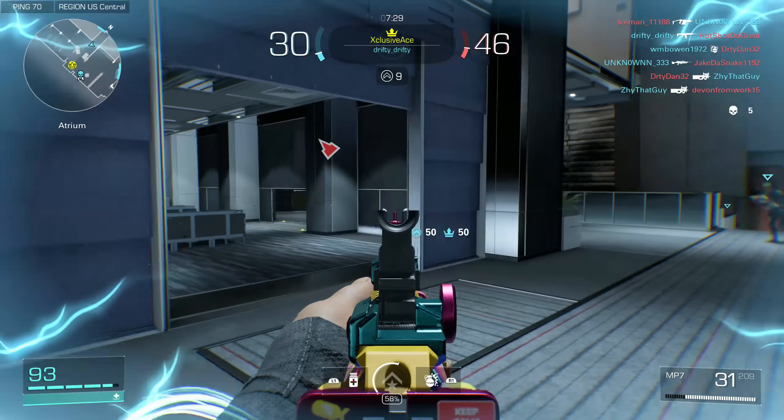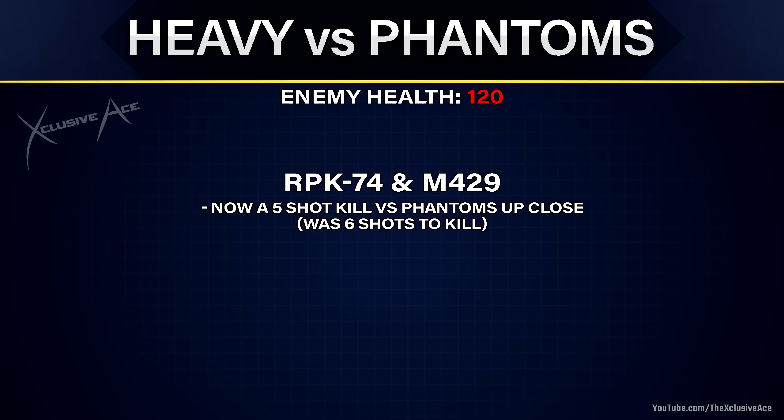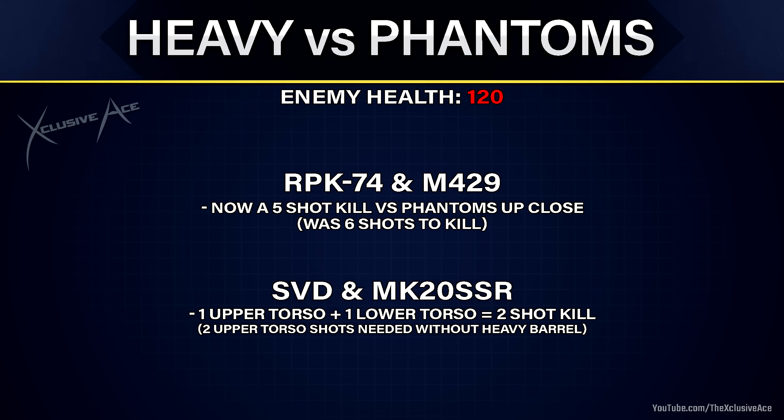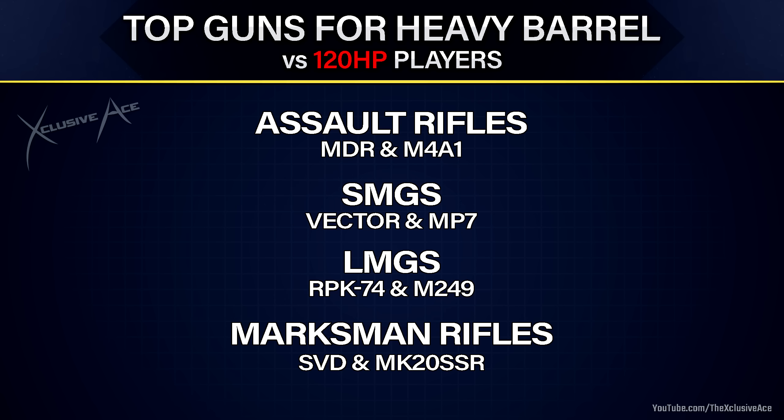A couple of LMGs do benefit against phantom users with the heavy barrel: the RPK-74 and the M249. Both will be a five-shot kill to the body up close versus phantom players, whereas without the heavy barrel they're a six-shot kill. Both marksman rifles once again benefit against phantom players with the heavy barrel — without it, both shots must hit the upper torso for a two-shot kill, but with the heavy barrel only one of those two shots needs to hit the upper torso, improving consistency significantly.